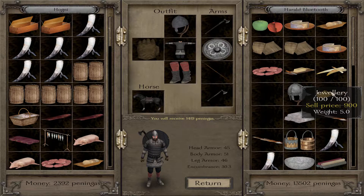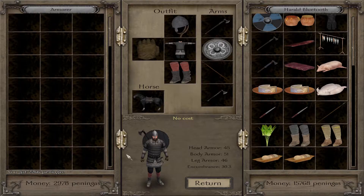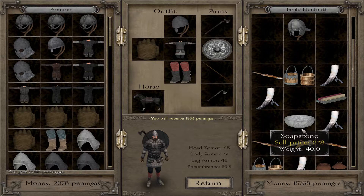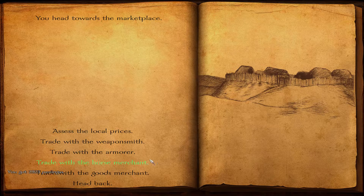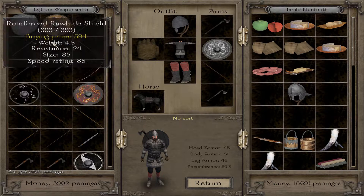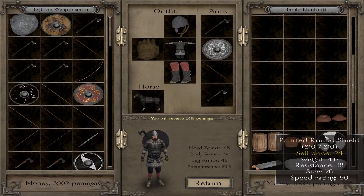Let's trade with the merchant — we can sell some wine, ivory, soapstone, mead, jewels, and furs. Very valuable indeed — we are making a lot of money here. Always checking to see if we can get some better weapons, but not yet. We're keeping the helmet for one of our companions — keep that in mind.